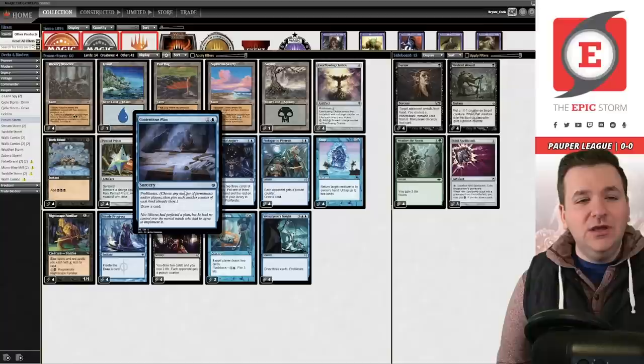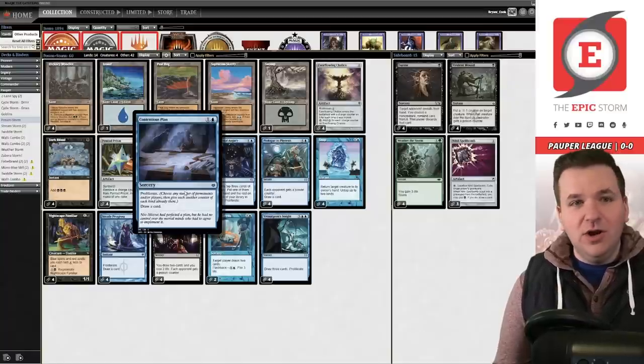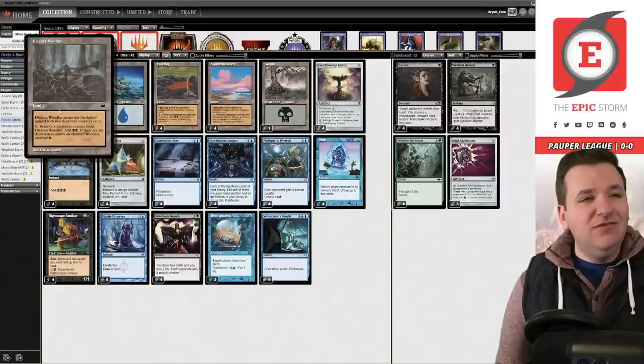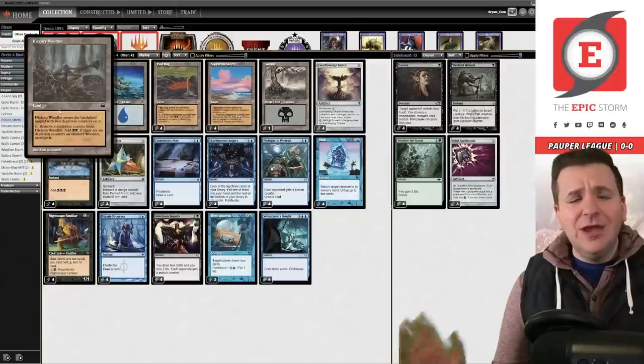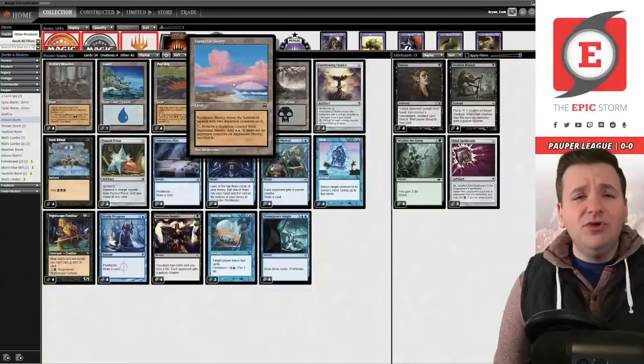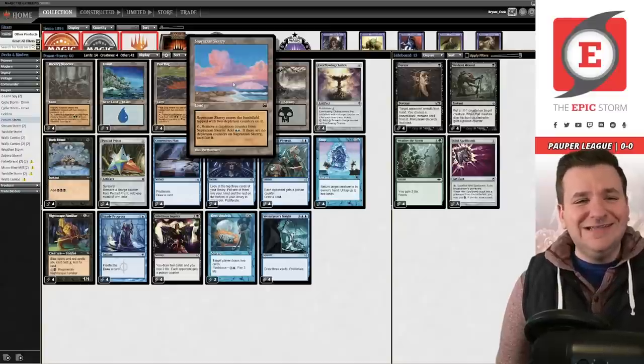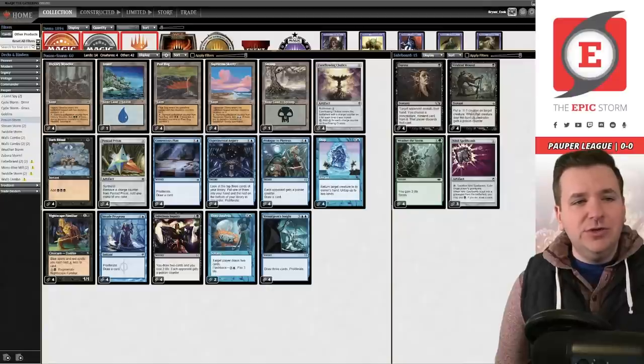When you reduce the cost of some spells by one, they end up being free, so you get to play a free draw-one, which is kind of stormy. On top of that, our lands — Hickory Woodlot, Peat Bog, Sandstone Needle, and Scary — all have depletion counters. If you're proliferating, you can put those counters back on and keep tapping them for two mana. It's a pretty sweet synergistic deck — that's really what we're looking to do here today.